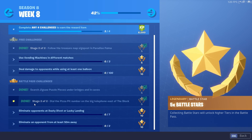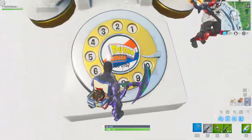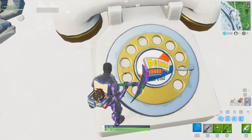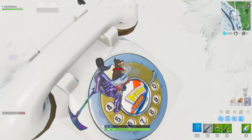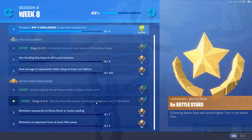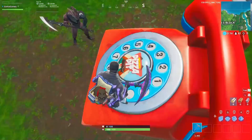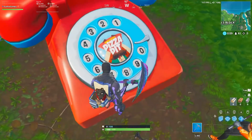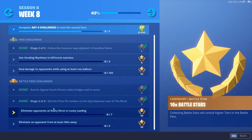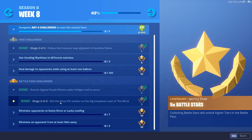The second Battle Pass challenge has two stages. The first is dial the Durr Burger number on a big telephone — that phone is on top of a hill near Fatal Fields. The second stage is dial the Pizza Pit number on the big telephone east of the Block, which is in the jungle a bit and on the edge of the map. They use a rotary phone, so if you're younger and don't know how to use one, you'll learn quickly. I'm showing you on screen already so you should be able to get it done.